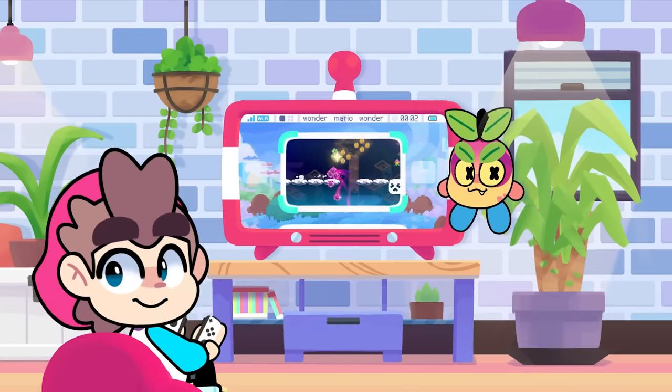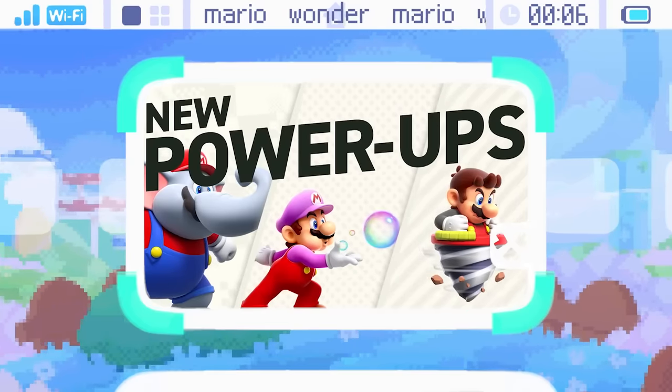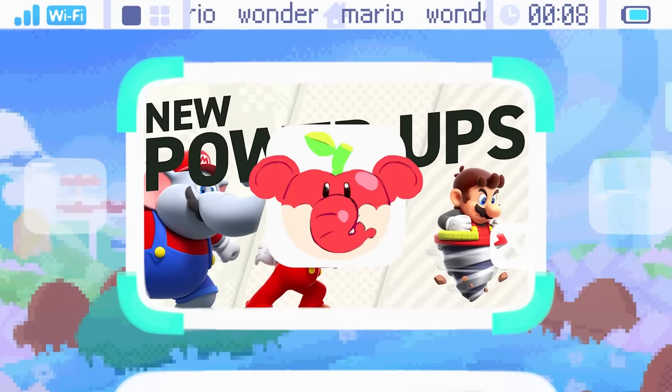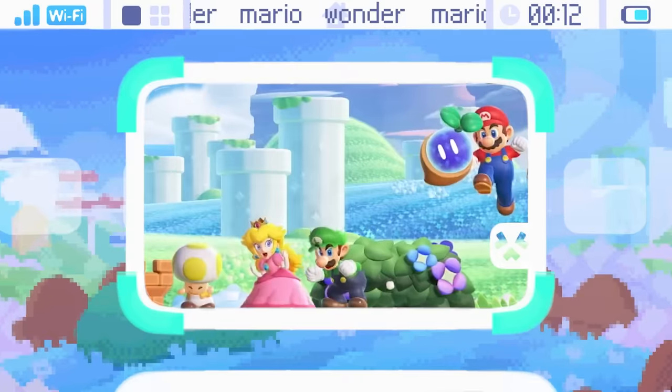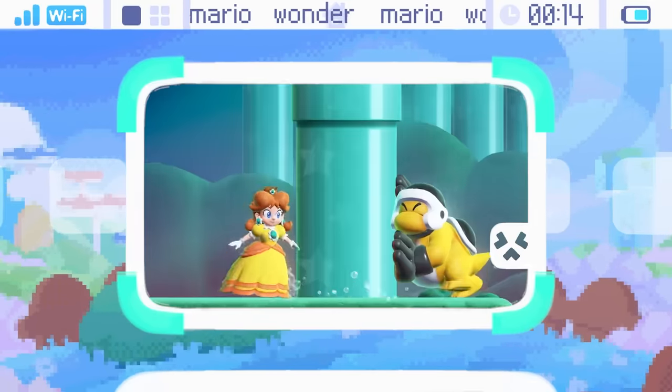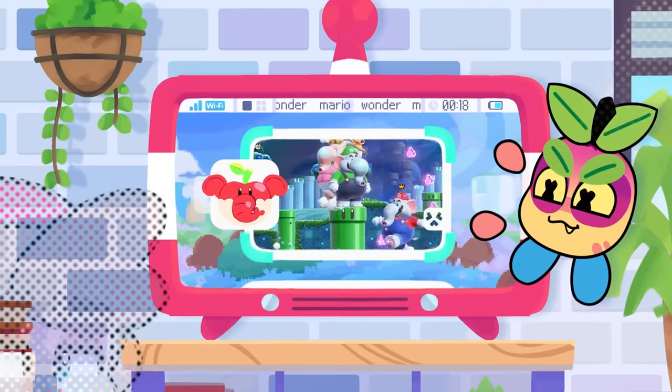Mario Wonder is out and about, and I am loving it. However, I feel like it's missing something, and it's thanks to this little thing called the elephant fruit. When this was first announced, all we saw was Elephant Mario. What would Luigi turn into? What would Peach turn into? What would Daisy turn into? But turns out, they're all elephants too. For better or for worse.